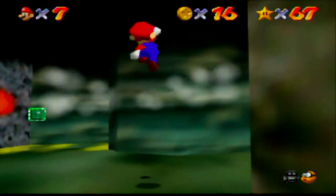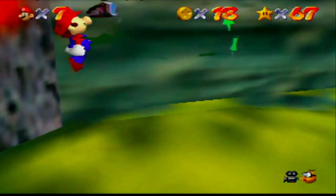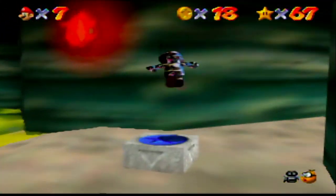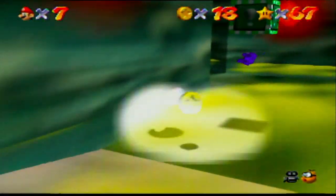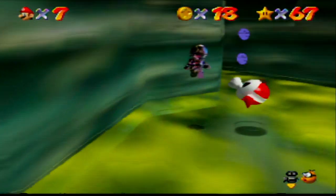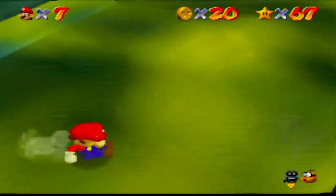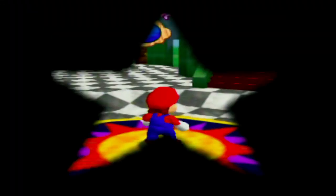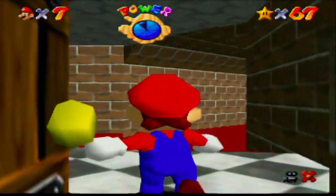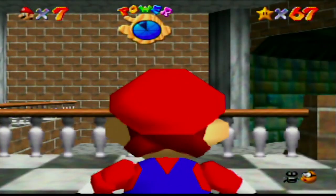See all the yellow clouds here? If Mario stands on them he'll choke and lose health. What you want to do is grab the metal cap and hit the blue coins over here. The coins went the wrong way, so I'm going to actually restart this star — there might be a jump cut.